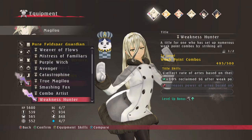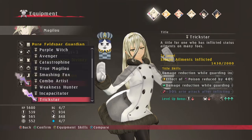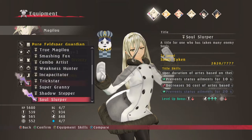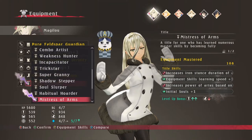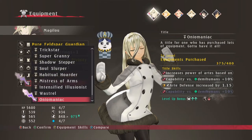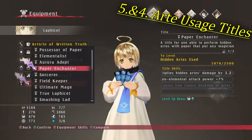Now we need only 2 stars on every title, so in order to get this achievement look at all your titles that don't have 3 skills unlocked yet. There are a lot of titles and I am not going to show you how to get every single one to 5 stars, as a lot of them can and will easily be acquired simply by playing the game. Instead I am going to show you the 5 titles that are the most difficult to get to 2 stars and the easiest way to grind them.